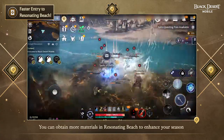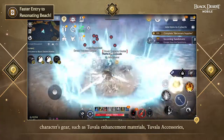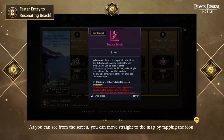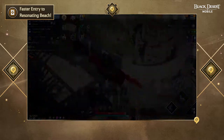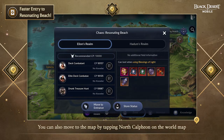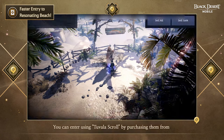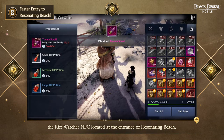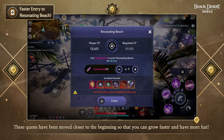You can obtain more materials in Resonating Beach to enhance your season character's gear, such as Tuvala Enhancement Materials, Tuvala Accessories, and other items needed to complete the season. As shown on screen, you can move straight to the map by tapping the icon and then tapping Resonating Beach. You can also navigate via the world map by tapping North Calpheon and then Resonating Beach. Enter using Tuvala scrolls purchased from the Rift Watcher NPC at the entrance. These quests have been moved closer to the beginning so you can grow faster and have more fun.